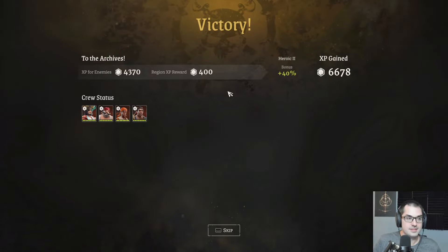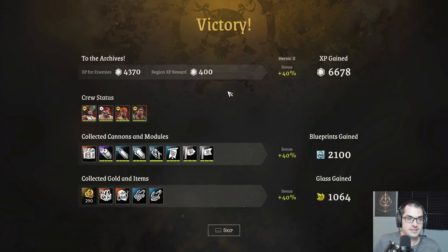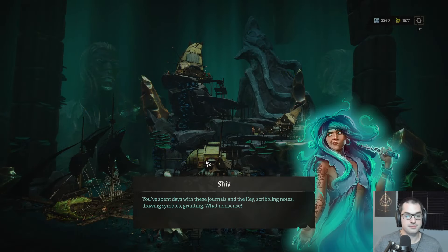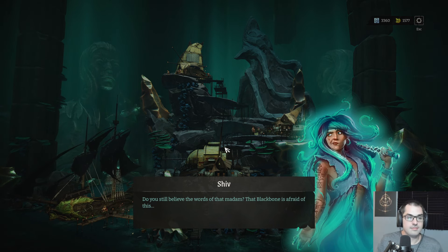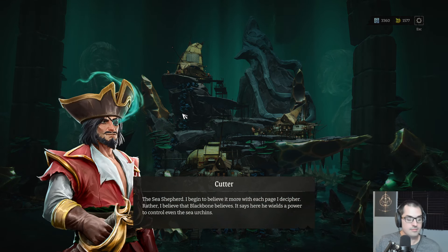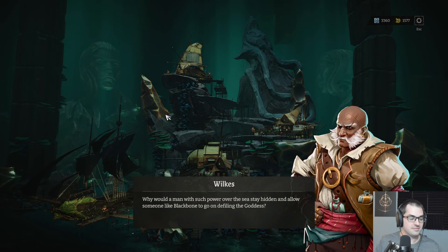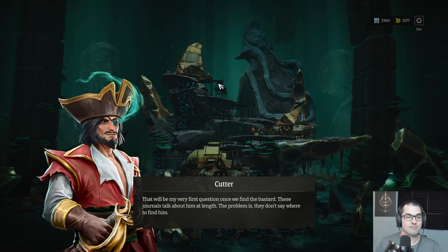We cannot forget to level up our characters first and foremost. He stays with these journals and the key, scribbling notes and drawing symbols. Do you still believe the words of that madam — that Blackbone is afraid of the Sea Shepherd? I begin to believe it more with each page I decipher. It says here he wields the power to control even the sea urchins. That doesn't sound very helpful.